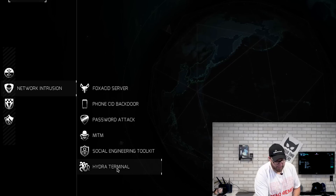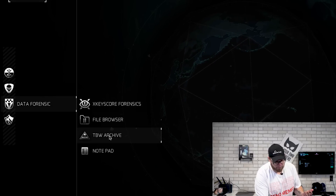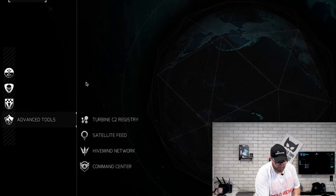Continuing with the tools available: man in the middle, social engineering toolkit, Hydra terminal, data forensic, X Keyscore forensics, file browser, TBW archive, notepad, advanced tools, turbine C2 registry, satellite feed, hive mind network, and command center.